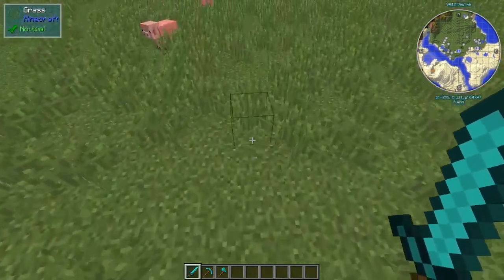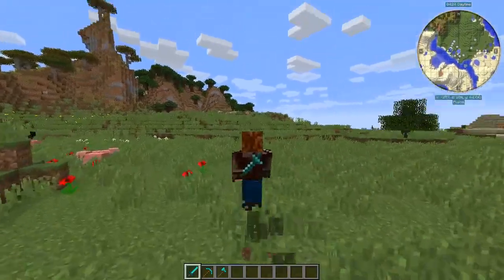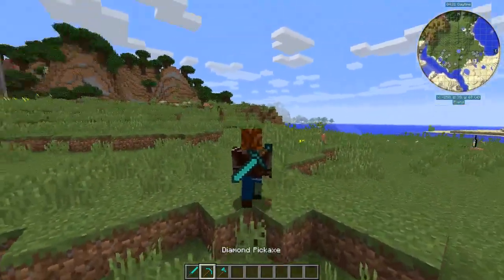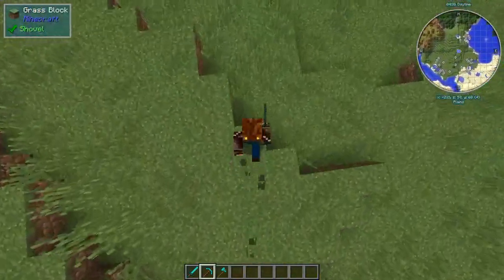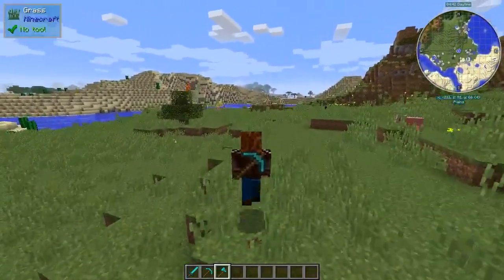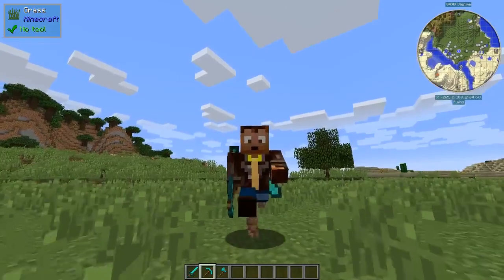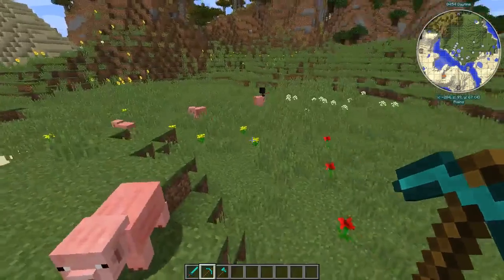At number 10 we have Back Tools. As you can see I have a sword in my hand — this isn't really a game-enhancing mod, more of a cool kind of thing added to the game. If I swap to a pick, my sword appears on my back. It just adds a little aspect of coolness. If you swap again you get the pick, axe, sword. It doesn't work with Tinker's Construct tools though, which was a bit disappointing. That's Back Tools in a nutshell.